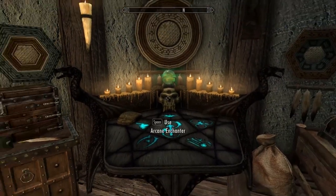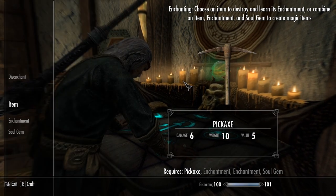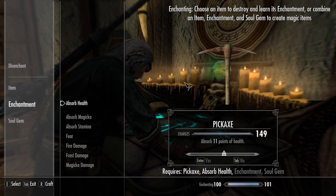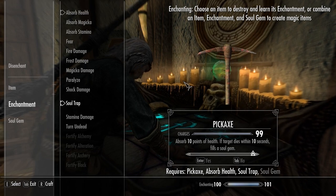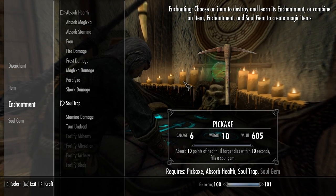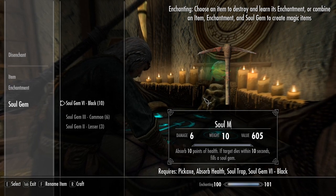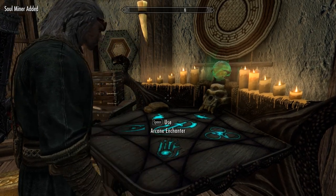Alright, finally - that should be all of the enchanting that I have to get done. Actually, I almost forgot - this is something that I usually make in all of my playthroughs because I don't double down on conjuration. Since I can put two enchants on, I think I'll put on Absorb Health as well - make it a bit of a vampiric pickaxe. I make this every time: it's specifically to create a soul trap pickaxe, and I always call it the Soul Miner. Because you're always going to carry around a pickaxe, so it makes sense for it to have soul capture on it.